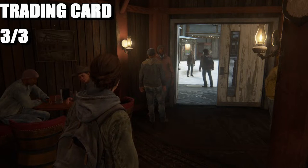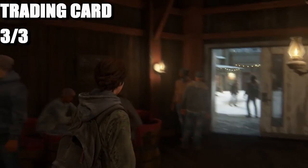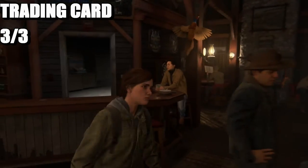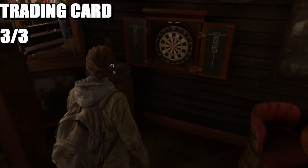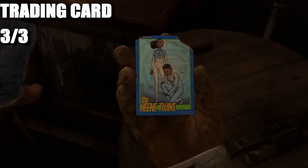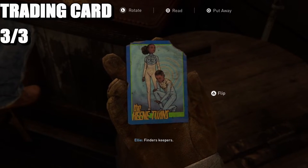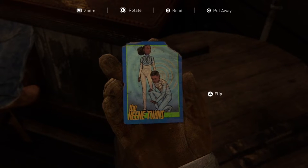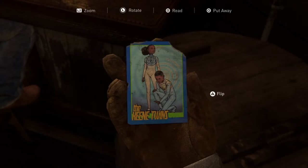This is going to be the third and final collectible of chapter two. Once you have done talking to Maria and you're still in the bar, head over to the dartboard — this is going to be the Night Twins Key. Thank you for tuning in, stay tuned for more. We'll be doing chapter three next, and adios.